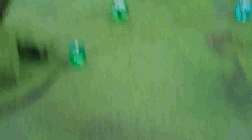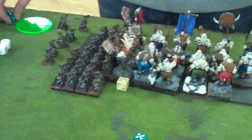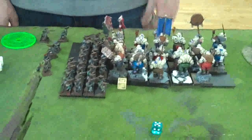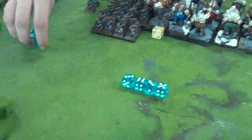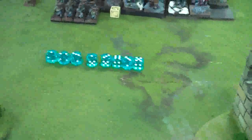Stomps come in — two stomps at strength five, two more Dwarves die. Then Miners versus Leadbelchers: we work out the combat resolution. Miners did six wounds total, charged the flank, have a banner and two ranks. Ogres killed six Dwarves, have a banner and BSB. It works out to a tie combat — both sides have a musician, so I'll take the tie.